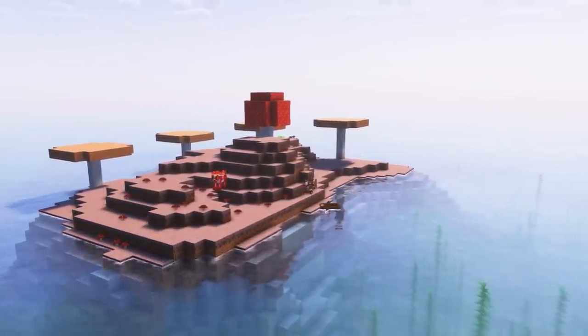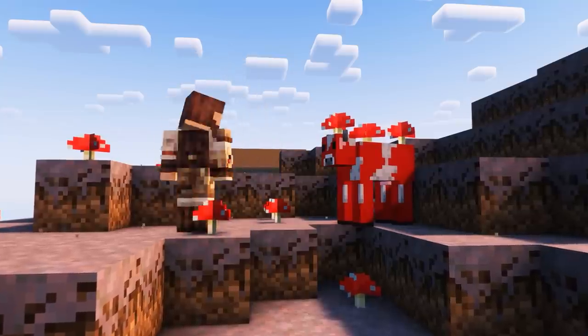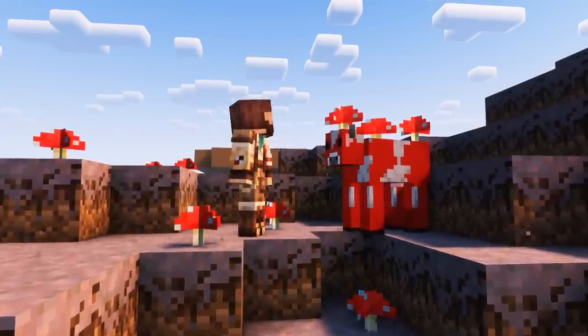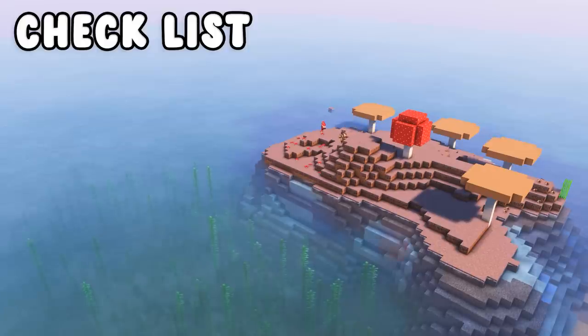Today we're working on a super rare and awesome little island off the coast — the mushroom island. Look at this cute little thing. The second I saw it, I knew I had to transform it. It also has just one little mushroom cow. I want this island to have all the essentials you need to survive.